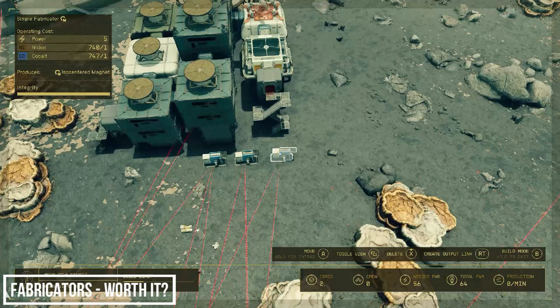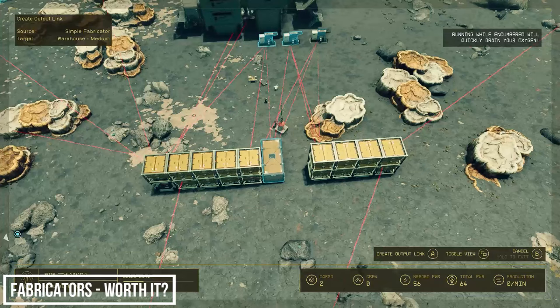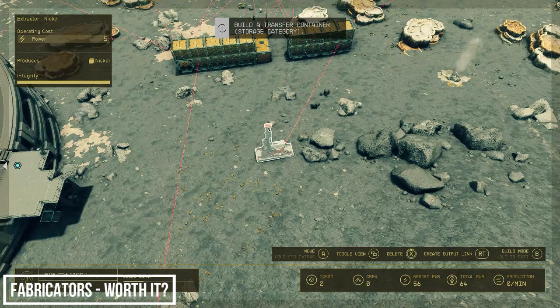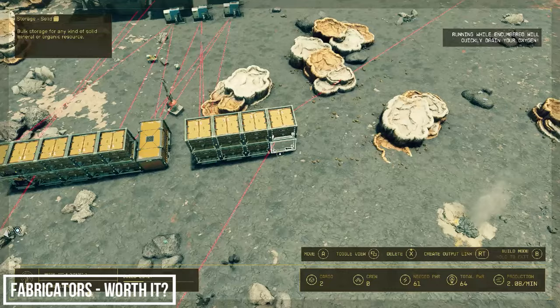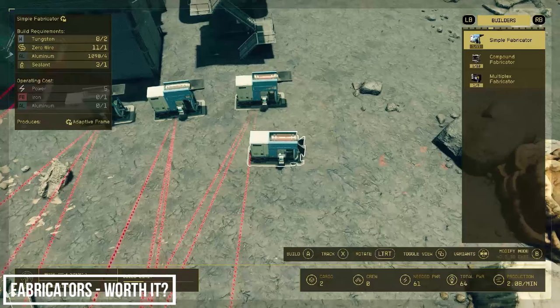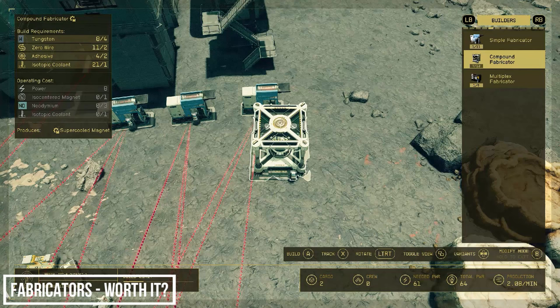I'm going to drag the isocentered magnet output to our warehouse container as well. Because we've now got two fabricators using nickel, let's upgrade our nickel extractor to the commercial version — this poor extractor is working overtime. That's one manufactured component ticked off. What else did we need? Isotopic coolants — let's look at that fabricator.